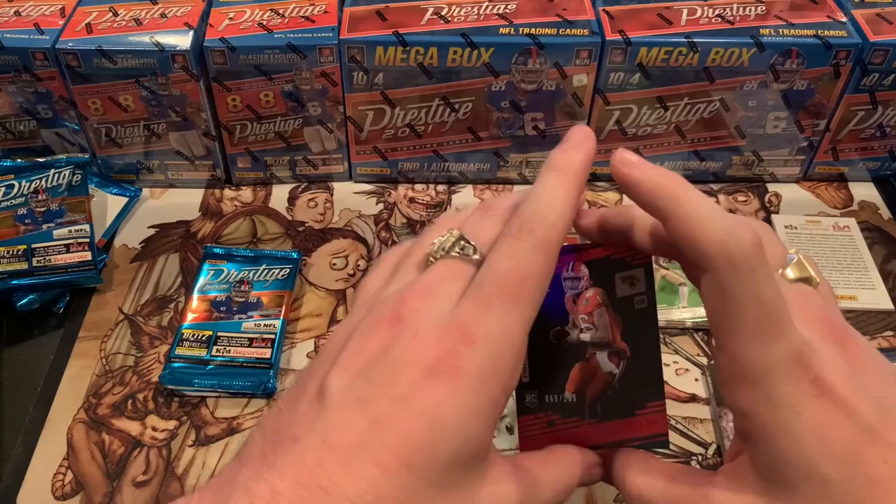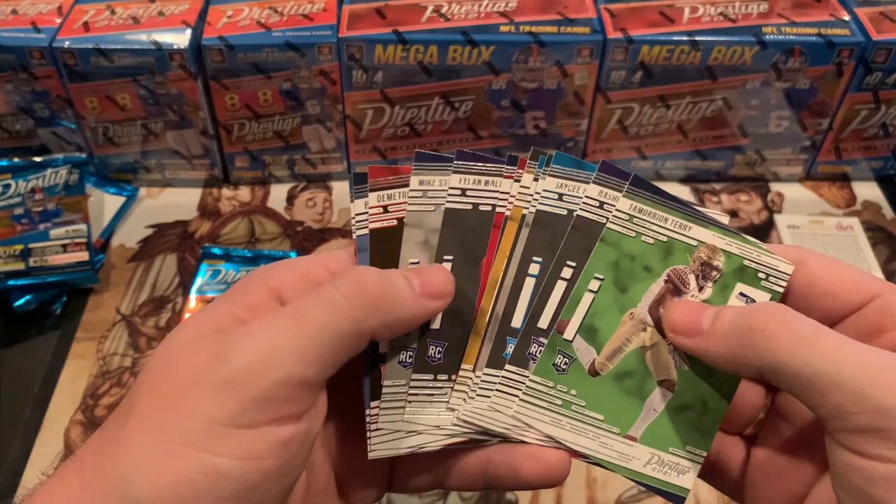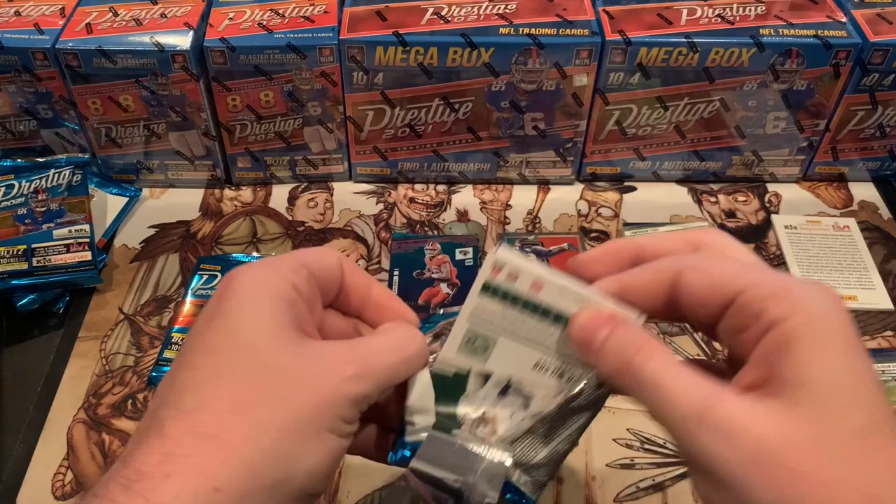We didn't pull any of the top QBs — we pulled some wide receivers, some running backs, nothing to go crazy over. We got two more packs, so let's see if there's anything else that stands out. We're hoping to hit something big. We already have one big hit — the Trevor Lawrence numbered rookie — I'm sure that goes for a good amount.